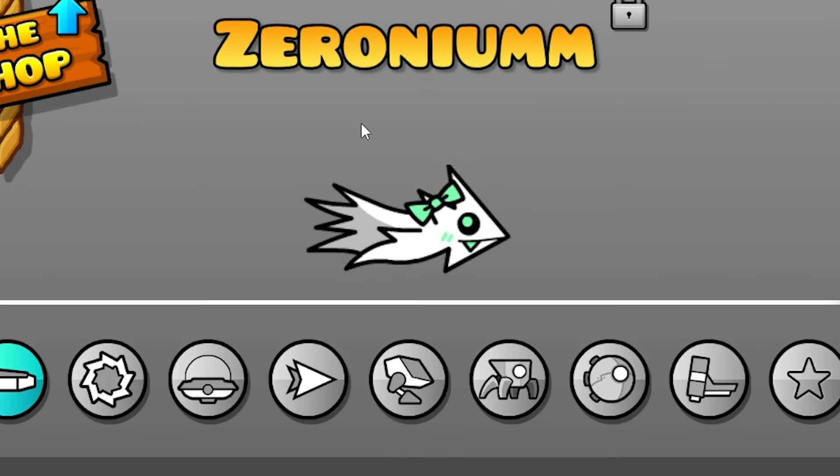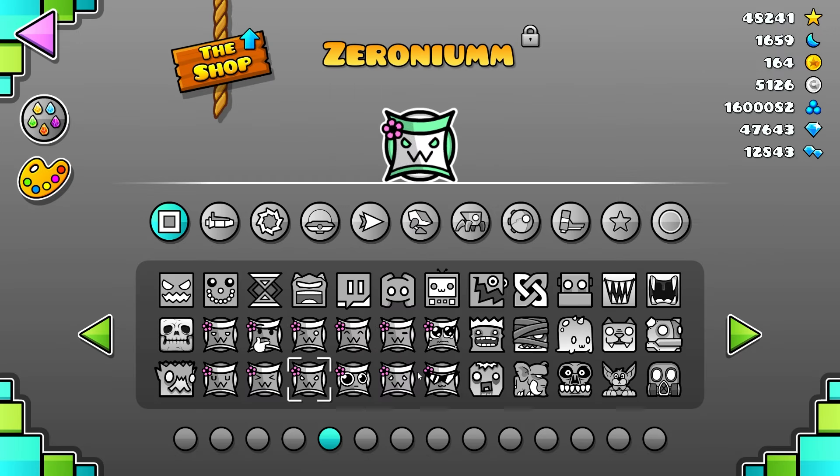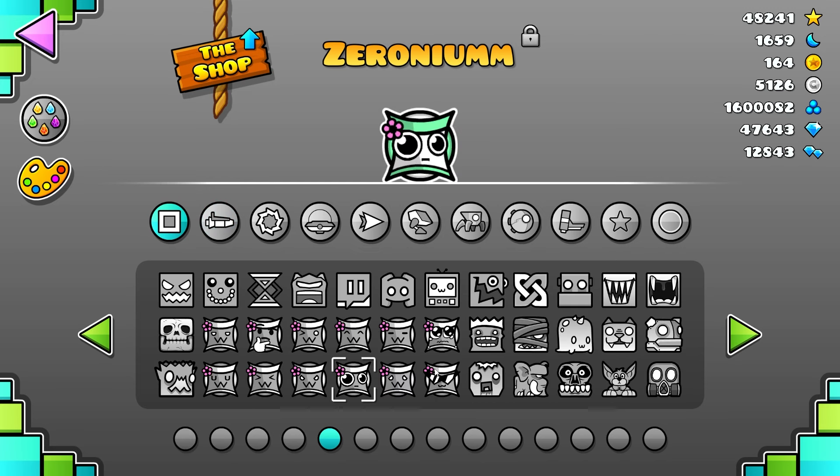Along with the icons, there are four ship variants — the main one with the bow, an angry one, a happy one, and a cool one. It goes great with the cool icon. Everything works with glow as well — I did everything. Also, just in case you wanted it, in the download there are versions of every single icon without the flower.